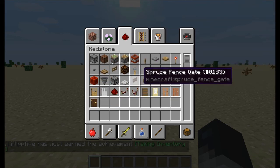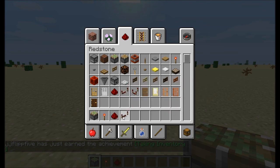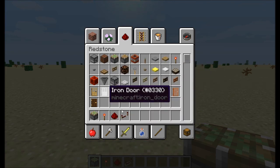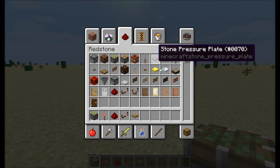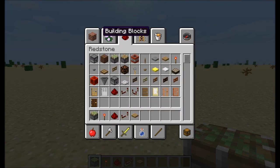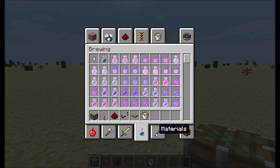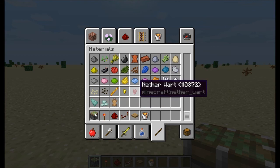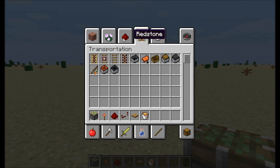So you can make this trap pretty much any size you want — it just depends on how much redstone and things like that you want to use. So what else are we going to need? We're going to need lava. I should probably give you guys an item list: we're going to need sticky pistons, redstone, redstone torches, redstone repeaters, any kind of pressure plate, and lava.